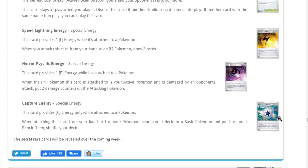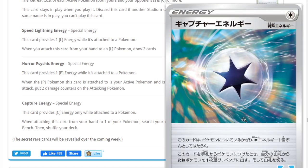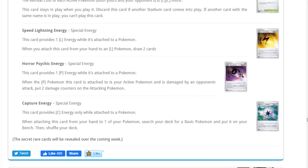Capturing Energy is a card I really like. It provides one colorless energy, but when you attach it from your hand to one of your Pokemon, you search your deck for a basic Pokemon and put it onto your bench. I think it's an excellent card for decks that don't require an important manual attachment — like sometimes you have decks that don't need that Metal or Water energy on turn one. It could definitely be played as an extra consistency card.